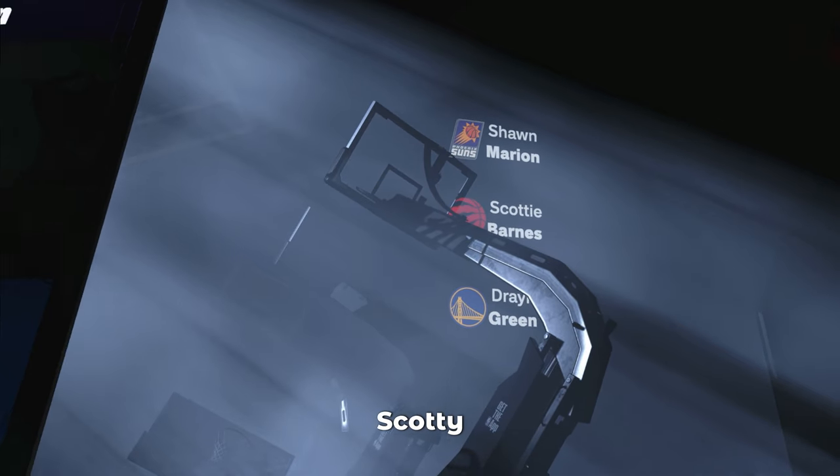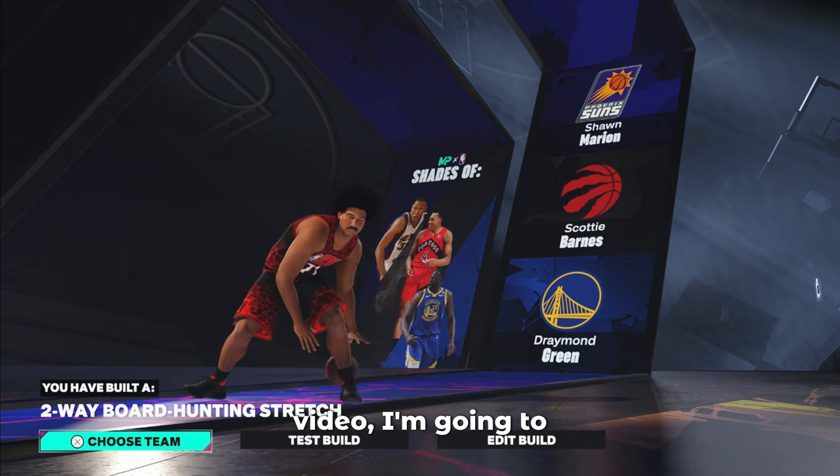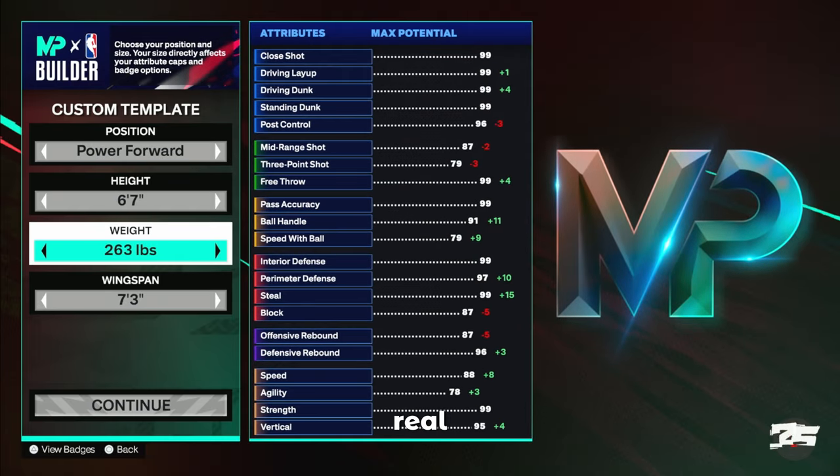This build is going to come out with shades of Sean Marion, Scotty Barnes, and Draymond Green, with the build name Two-Way Board Hunting Stretch. Like I said earlier in the video, I'm going to show you guys a variation for those that don't have cap breakers, so let's go ahead and get into that.